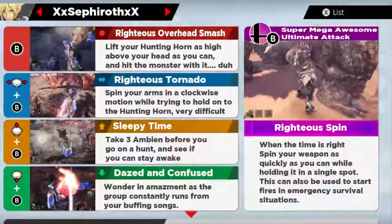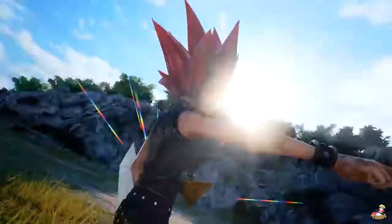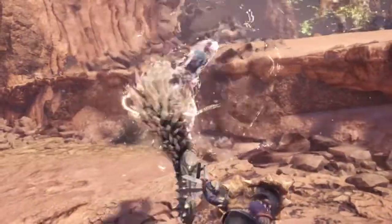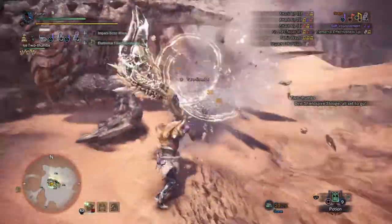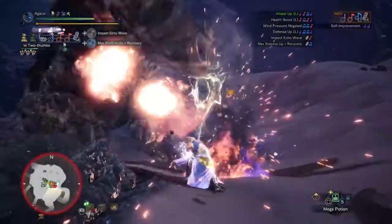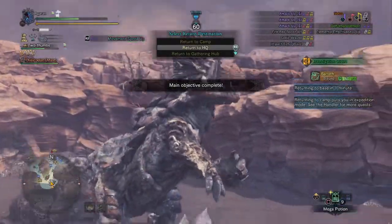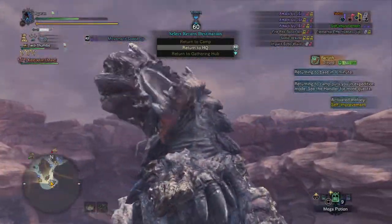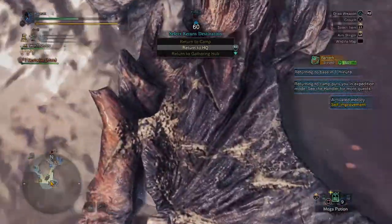Three hours later — you've used all of your moves and now he's on his last leg. It's time for your trump card, your ultimate attack: Spinning Righteousness. And that's all there is to it. You are now a master of the hunting horn.